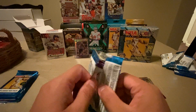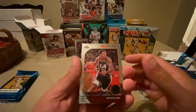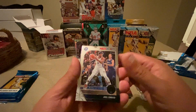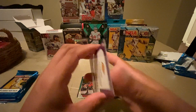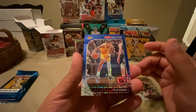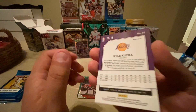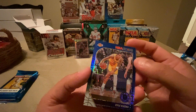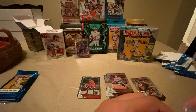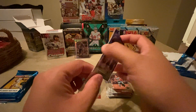Let me know in the comments who your favorite basketball team is. Oh, I see something on the back here — looks like a numbered card, so we'll see what we got. Lou Williams, Joel Embiid, Duncan Robinson, Kyle Kuzma, and it is numbered — 66 out of 99. Nice! My first numbered card out of Hoops. Let's get that sleeved up and top loaded.